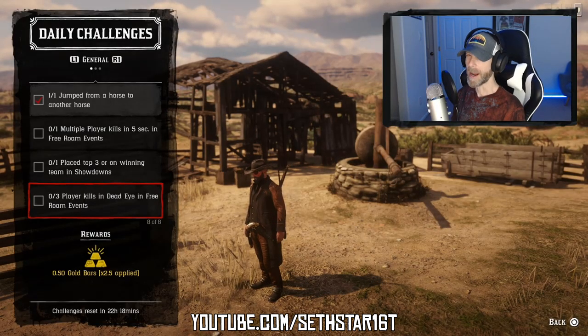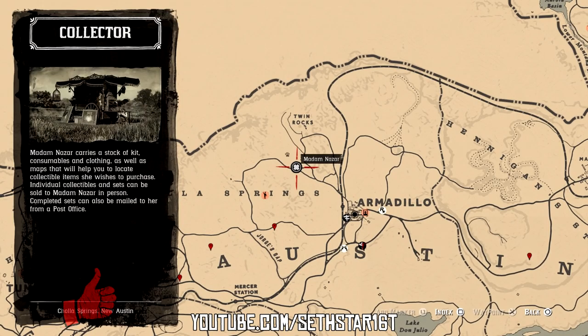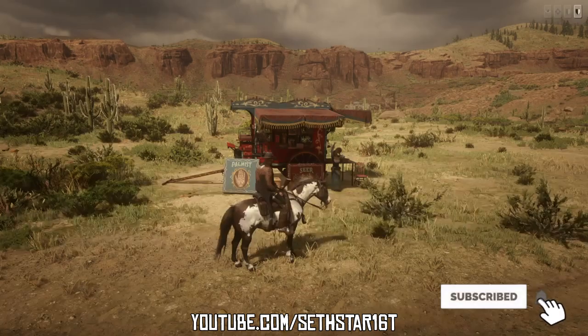Number 7: Player kills in Deadeye in free roam events. Can be mixed with number 5 — get three kills while in Deadeye. Now ride or fast travel to Armadillo and head just a little north to one of the more rare resting locations of Madame Nazar.